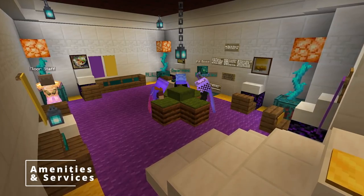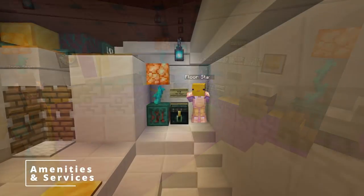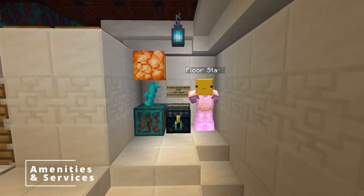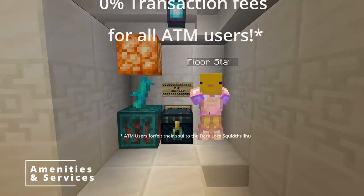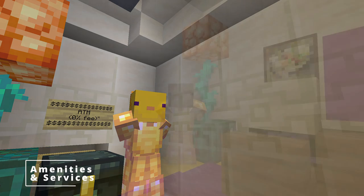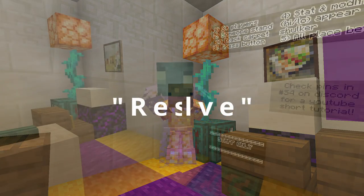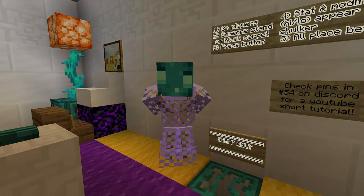Now that you know how to play, be sure to look around our state-of-the-art facilities and utilize our services. Need to withdraw more cash to keep betting? Why not use our convenient and totally normal ATM, now with 0% transaction fees? Have a problem with a player cheating or making fun of your pathetic stats? Our undead floor staff are happy to help and step in to resolve issues for our guests.